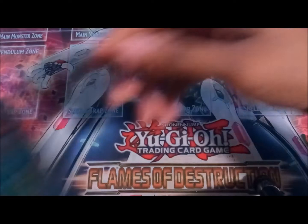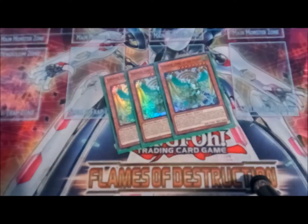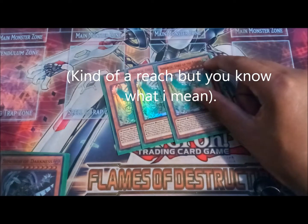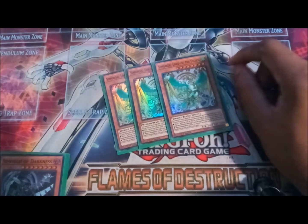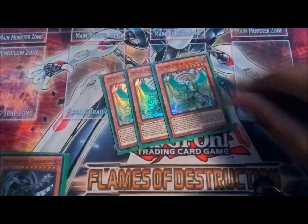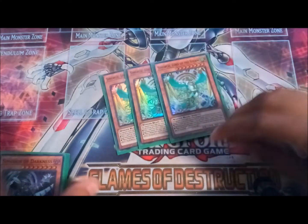Here we go with the big birds. Lord of the Storm is the best one — you run three of these. When tribute summoned, it can't be targeted by spell or trap card effects, which is pretty busted. It's basically Darkest Diabolos but by itself. And if a spell or trap card effect is activated, you can tribute a winged beast monster, target a card on the field, and shuffle it into the deck — really good removal that's there to stay. If you bring back all the little birds you can just tribute them off and shuffle cards back into the deck instead of destroying them or returning them to hand.